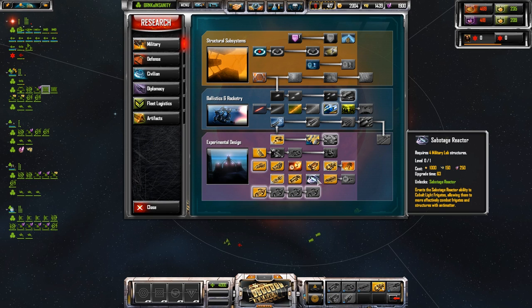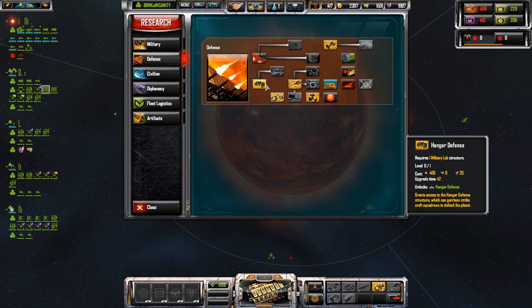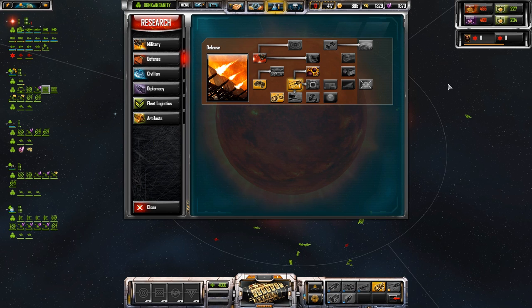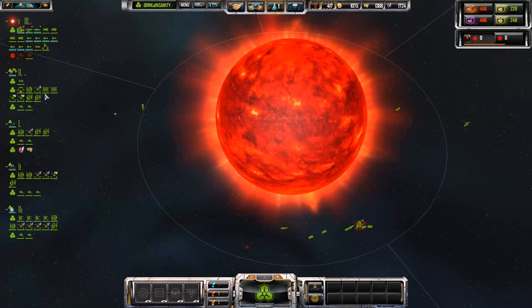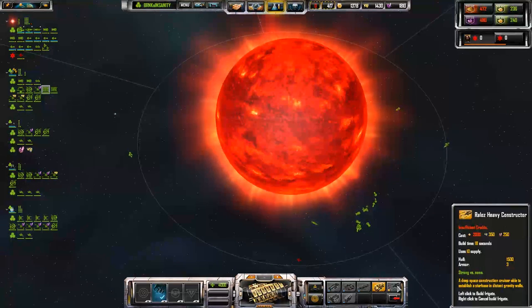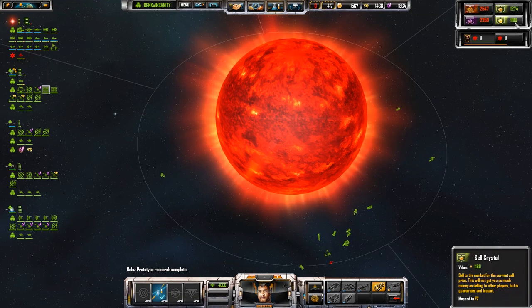Let's take a look under defense — there it is, the constructor. Let's grab those two abilities and we will be good. We're going to let that come in here. Let's build our construction cruiser — insufficient credits. Holy cow, that thing costs 2,000 credits! It costs almost as much as a capital ship.